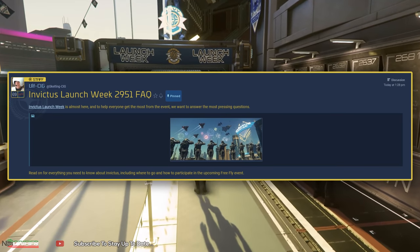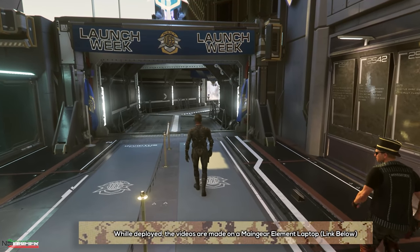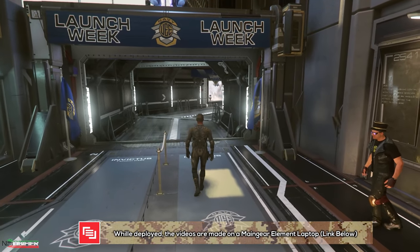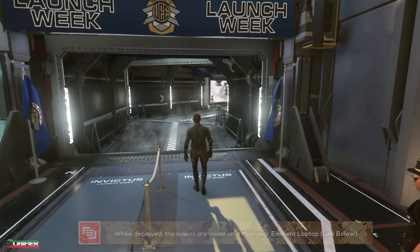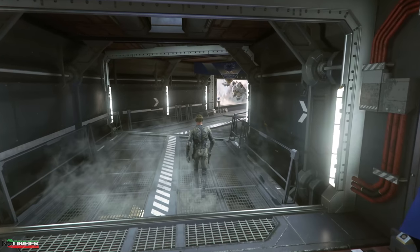Invictus is an annual in-game event that celebrates the UEE Navy, provides a recruiting drive accompanied by a free fly where a new player can test all of what Star Citizen has to offer. And of course, we know it's also an opportunity to buy ships that are not normally available.